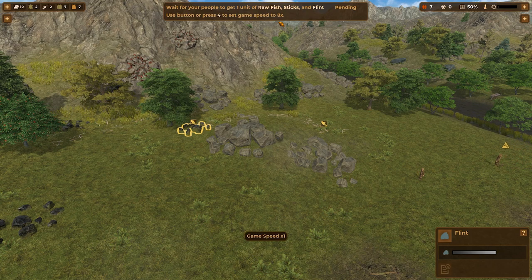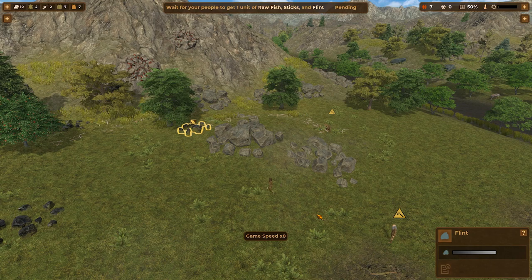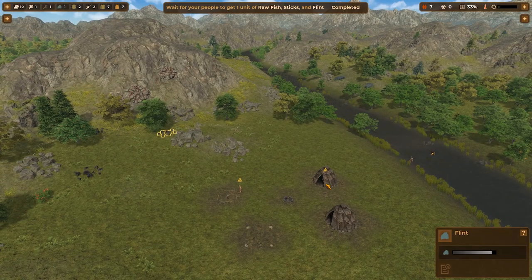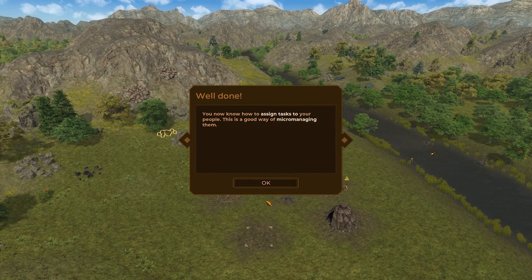There's a time skip — we have one times, two times, three times, four times, and eight times. So we'll wait for them to gather. Looks like they've just taken it into their huts. I'm assuming there's going to be some sort of warehouse or other building we can build. Well done — you now know how to assign tasks to your people. This is a good way of micromanaging them. We like micromanaging — if you watch my OzDrip Let's Play, you know very much about my micromanaging habits.